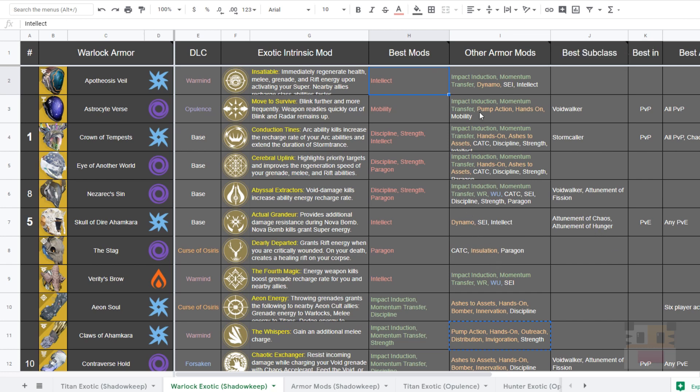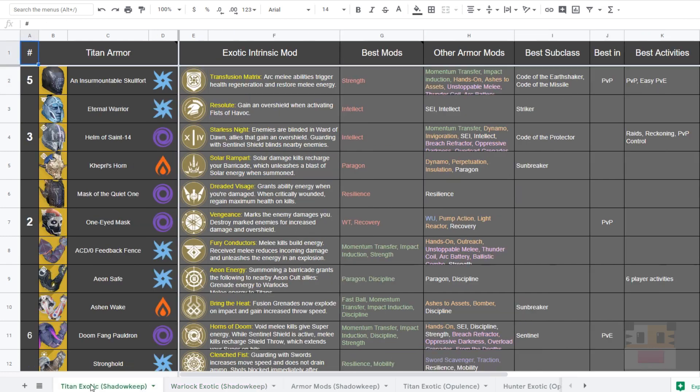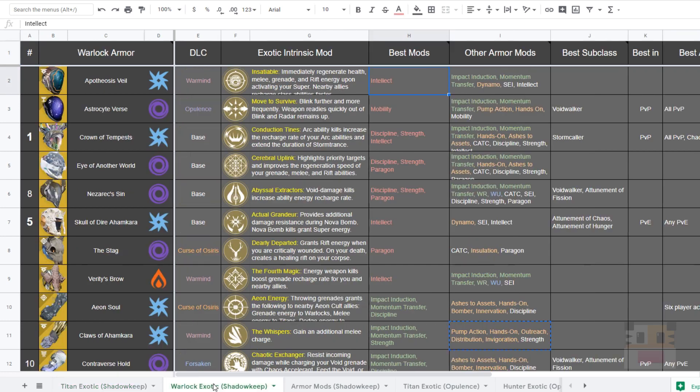One caveat: I did not add seasonal artifact mods into this list, unlike with the titan video. Since the next season starts in about a week I decided it wasn't worth the effort. That's the end of the video — let me know in the comments if you have any questions. Personally I'm a titan main, but Attunement of Grace is so good I use my warlock a ton. Dr. D signing off — I'll see you guys on the next one.